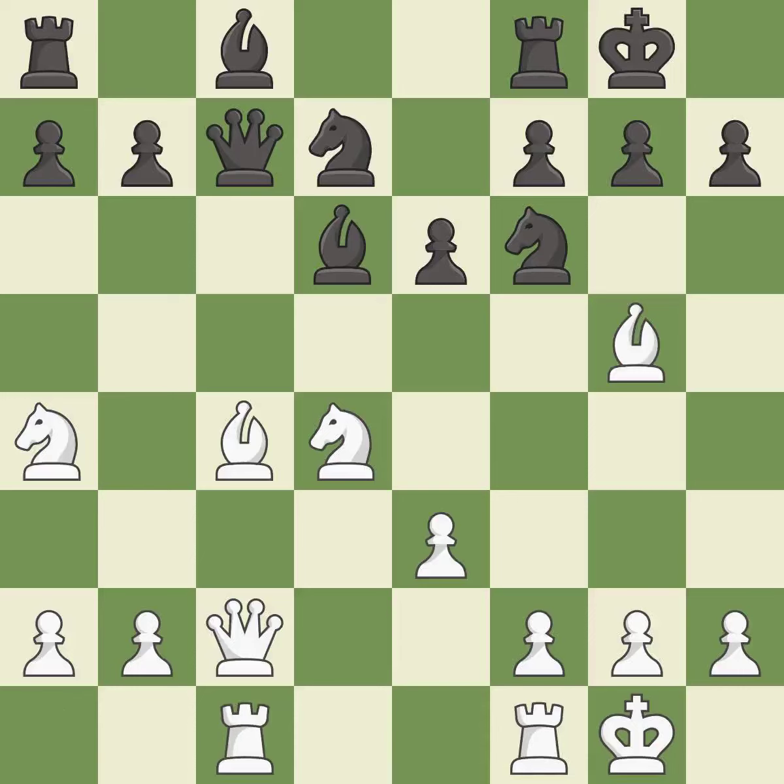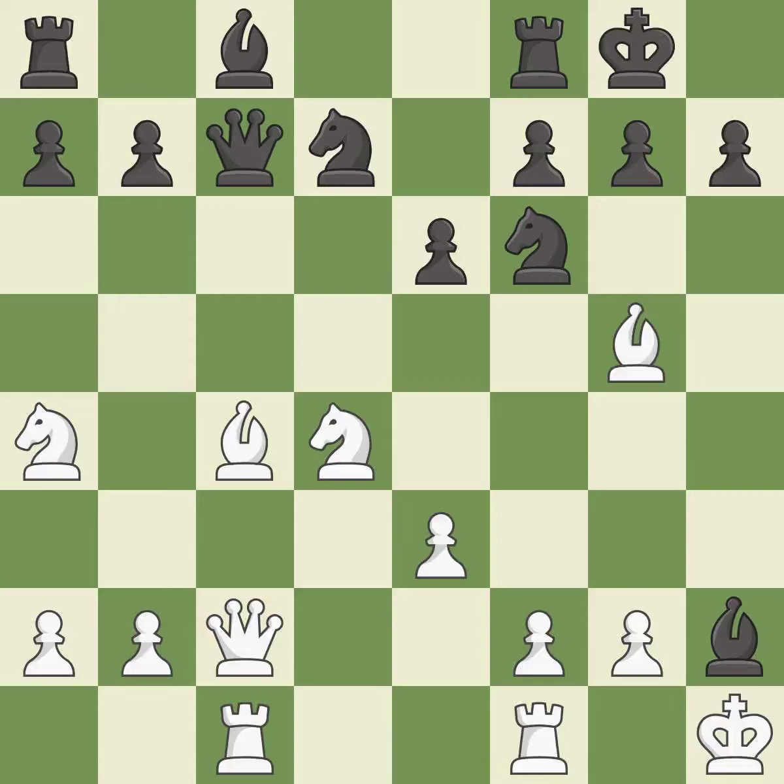This activates a rook by developing it off of its starting square. This threatens to win material. That pawn was free for the taking. This steps away from the checking bishop — it is forced. This moves the bishop to a better location, allowing it to control more squares. This is the only good move.